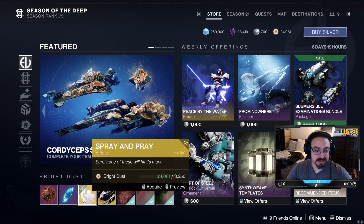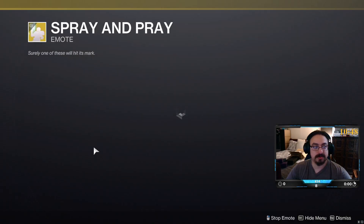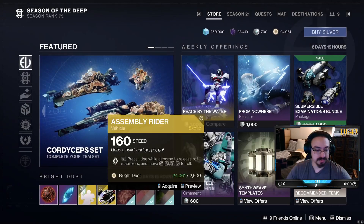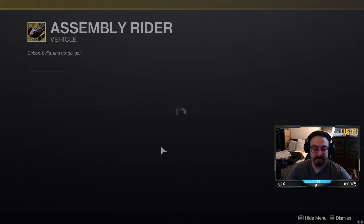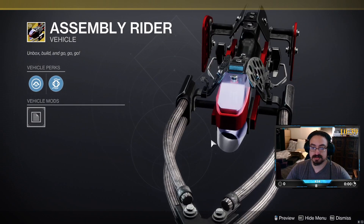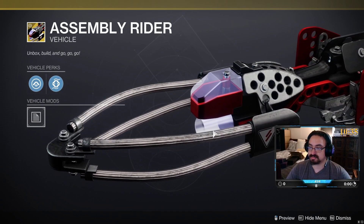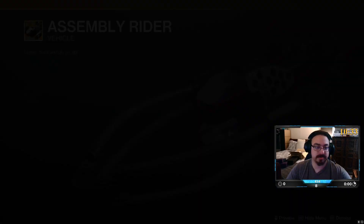We have the Spray and Pray ornate emote from Defiance. We have the Assembly Rider from Defiance — reminds me of those toy brands from when we were growing up.